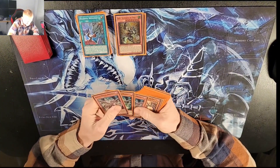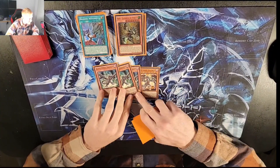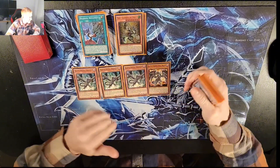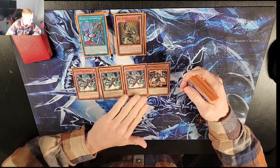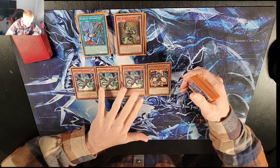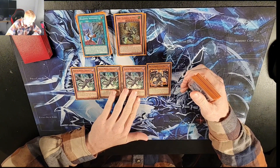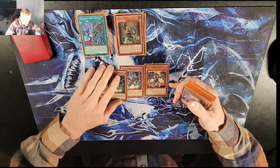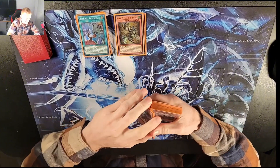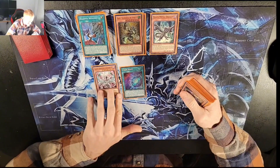Now for the standard Dragon Link stuff - the Black Metal package. The Black Metal package is literally only for Striker Dragon. To be honest, in this deck I don't know about cutting it, but it just seems to not come up as much as some of the other stuff.